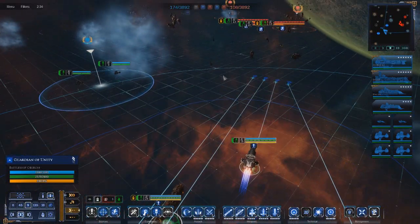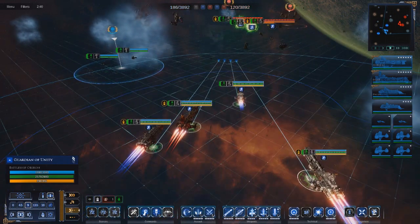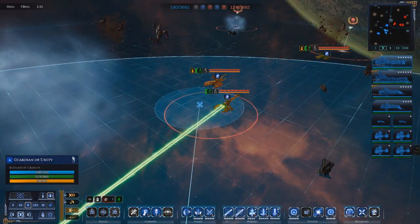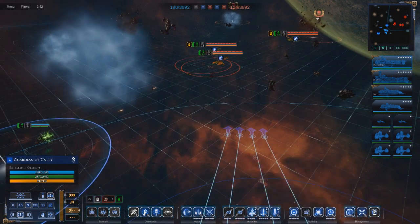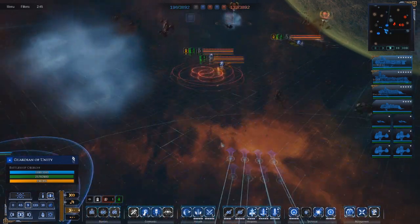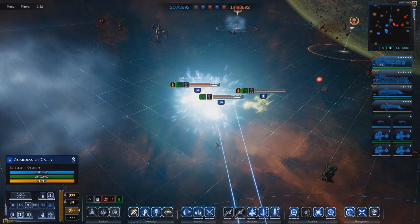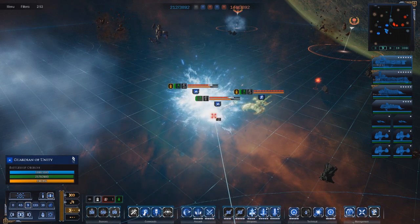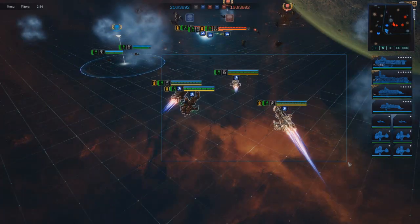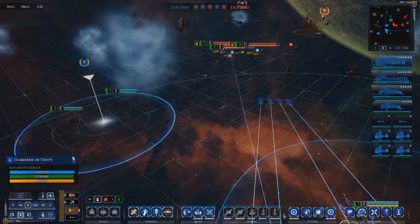Give me a couple of scans just to see what we see - nothing. All the big boys are that way. Go to the reload stance. I want those bombers ready. We'll wait for everybody to rearm their strike craft launch bays. We'll go with the grand cruiser. There we go - all the starhawks are being launched.